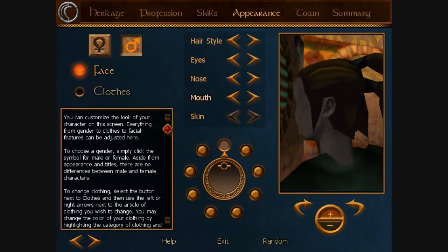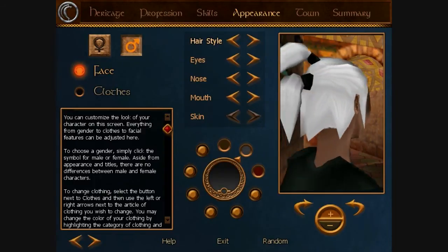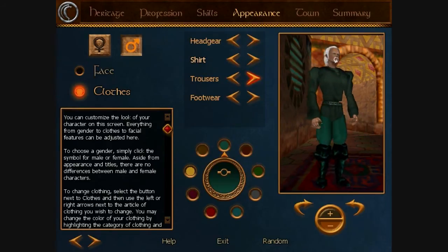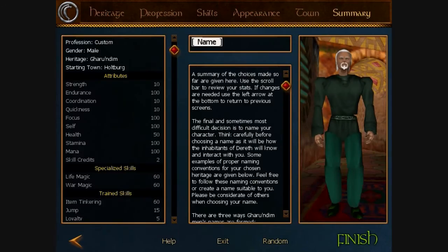Going with white hair — there we go. That's going to be our war mage. Clothes don't really matter since you're going to cover yourself up with a robe or gear pretty quickly. Starting off at Holtburg, and we'll name the character Ultimus.